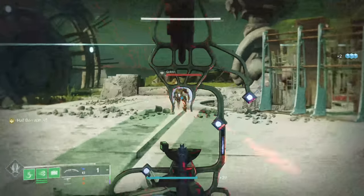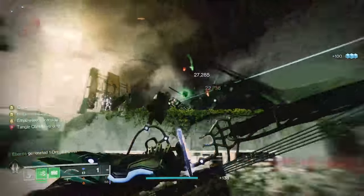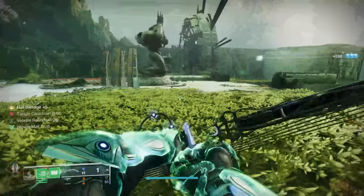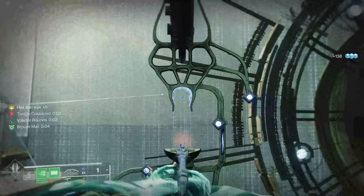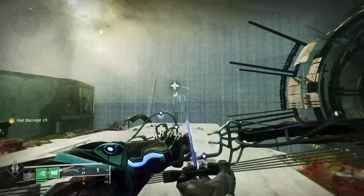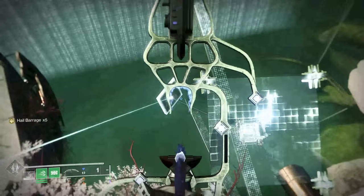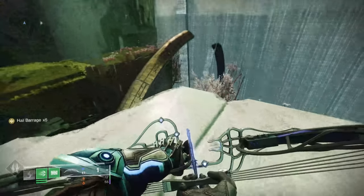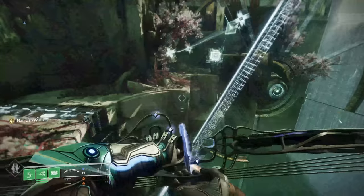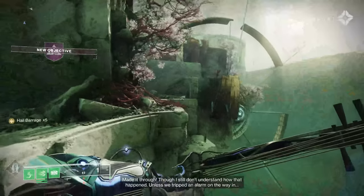You've got to find the right perspective to be able to hit the boxes. That is a giant force field. It's kind of cool that they're reusing some raid stuff, honestly. That is one heck of a trip — we need perspective. Made it through, though I still don't understand how that happened. Unless we tripped an alarm on the way in. This actually is an awesome mission to use in reverse.